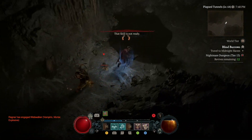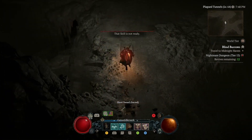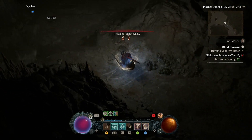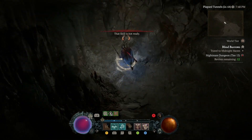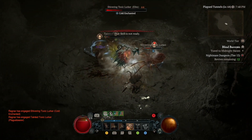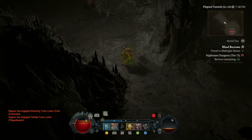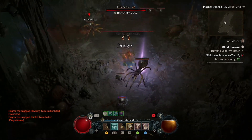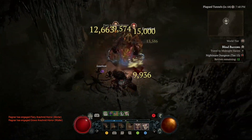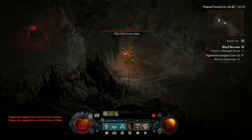Number six: Nightmare Dungeon tiers scale with the world-tier base level, not your own level. I was under the impression for quite a while that if I was level 60 and did a tier 1 Nightmare Dungeon, the enemies would be level 61. However, they're actually going to be level 54, because the base level for world-tier 3 is 53. So if you want efficient XP and want monsters to be 3 levels higher than you, you have to constantly up your tier. For example, I'm level 64, so I need to be doing tier 14 dungeons. This saved me from running a bunch of tier 1s.